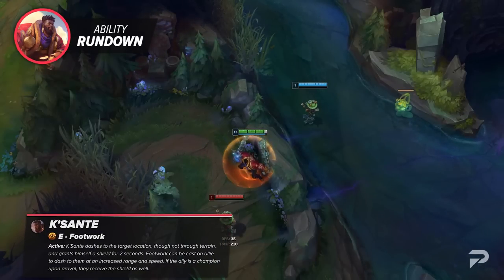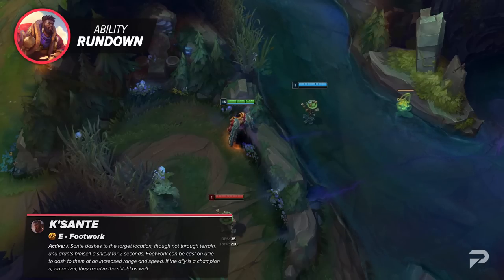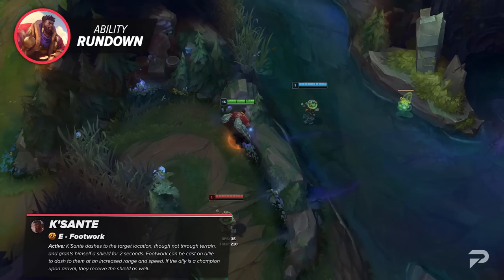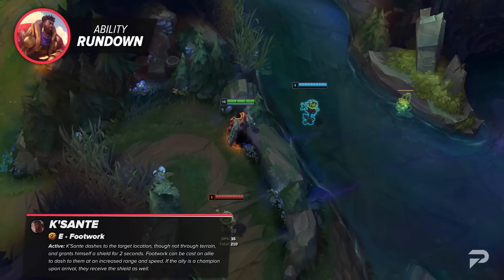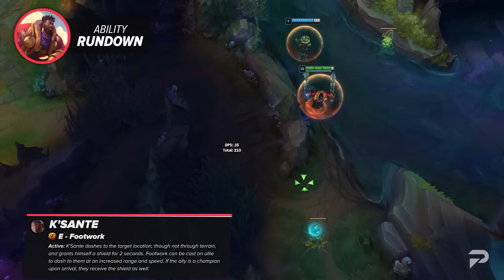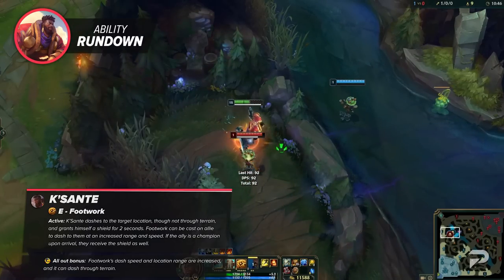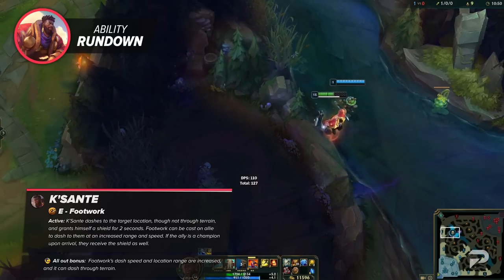Kaysanta's E is Footwork. Kaysanta dashes to the target location — not through terrain — and grants himself a shield for 2 seconds. Footwork can be cast on allies to dash to them at an increased range, and if the ally is a champion, you'll shield them as well upon arrival. When all out is active, Footwork's dash speed and location range are increased, and it can dash through terrain.